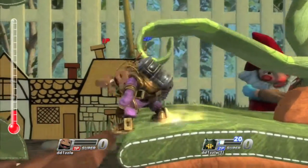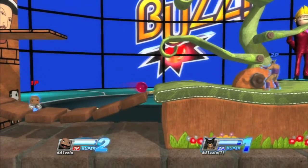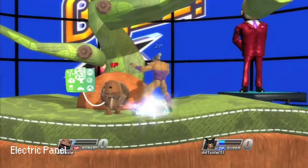The moves the Sackboy player must utilize the most would be Bounce Pad Shield, Jam Session, Jetpack Corkscrew, Cakeinator, Air Shooter, and the Electric Panel.